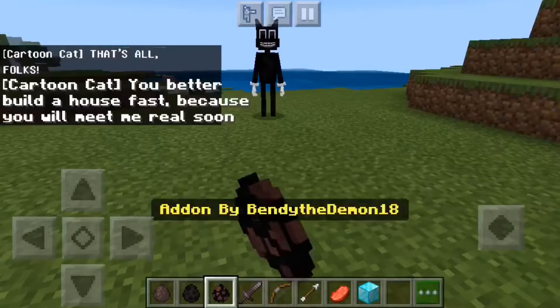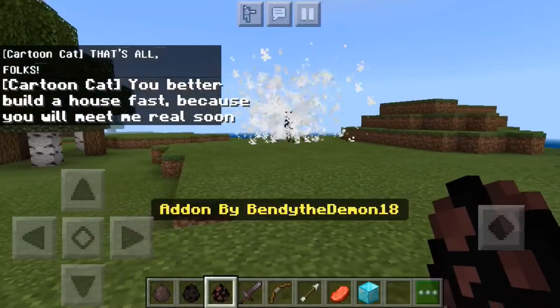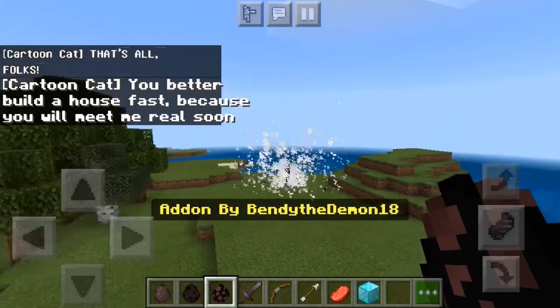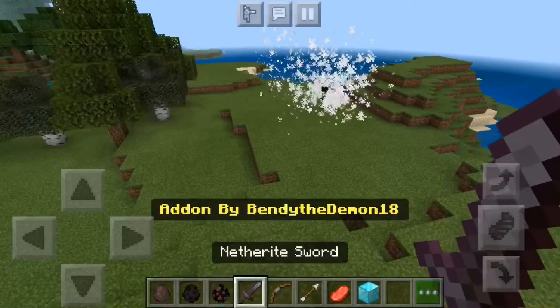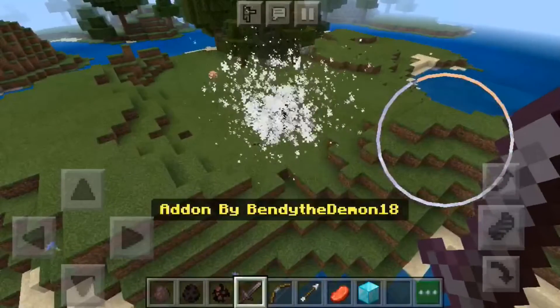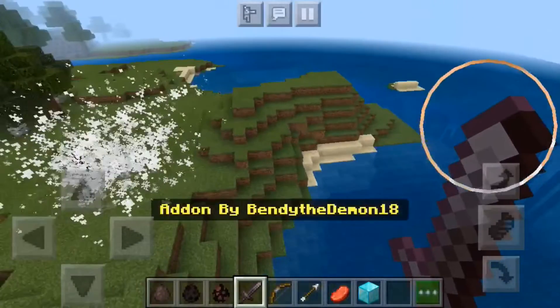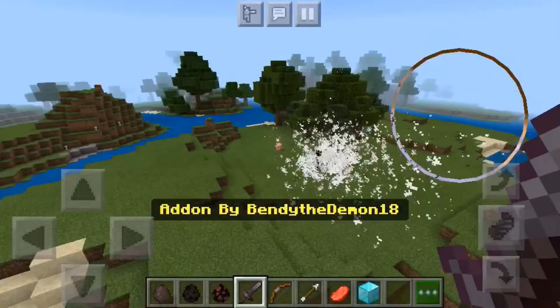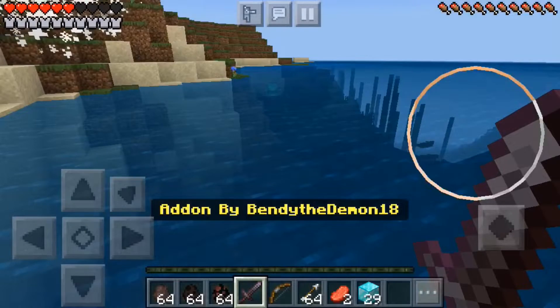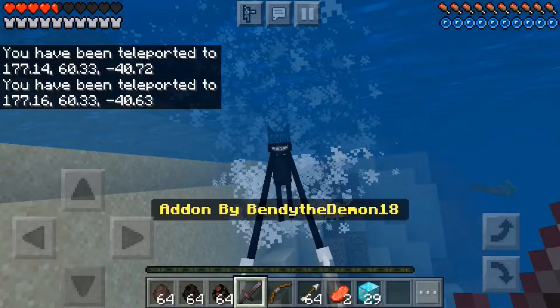The next character we'll be looking at is the cartoon cat, so we're gonna spawn him in the open field. This is the cartoon cat — he's just basically spewing smoke particles around his body. He's kind of creepy, not gonna lie, and on top of that he makes my Minecraft lag really bad. He also has the ability to turn me into survival mode.